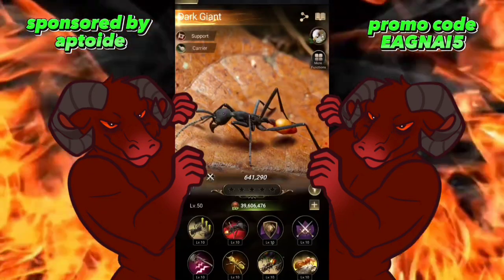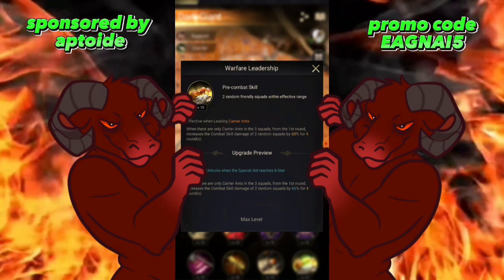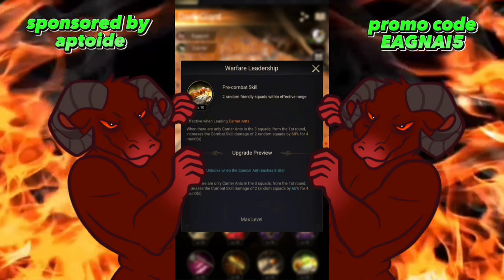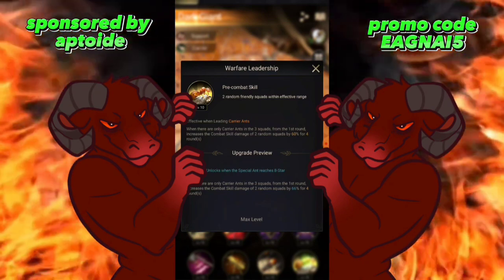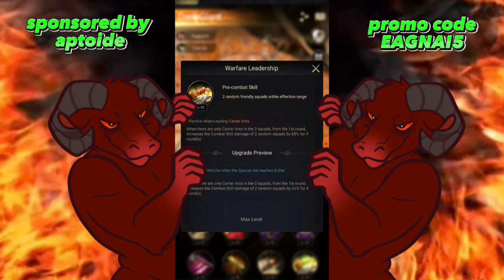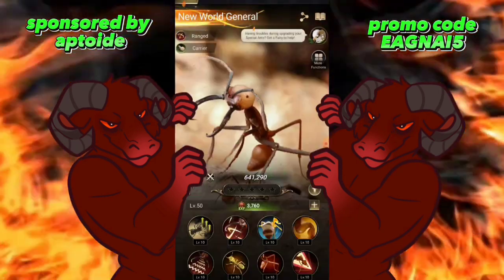The next skill: when there are only carrier ants in three squads, from the first round it increases combat skill damage of two random squads by 60% for four rounds. That's also a guaranteed proc. If you pair this with something like Shikri and Golden Crystal, that's a huge damage increase, plus you also have the benefit of reducing incoming damage — so that's pretty good overall.